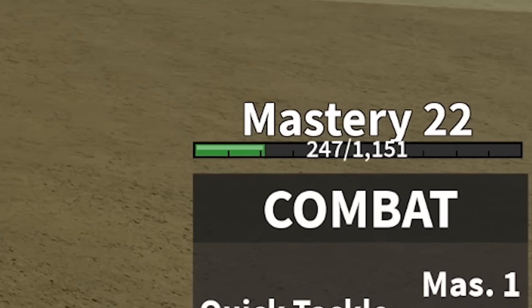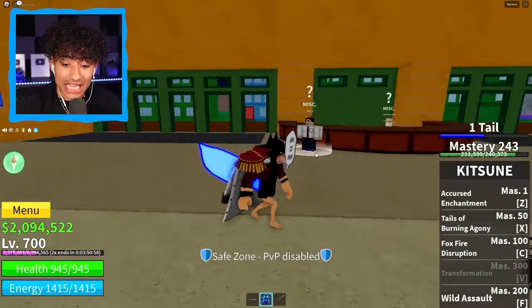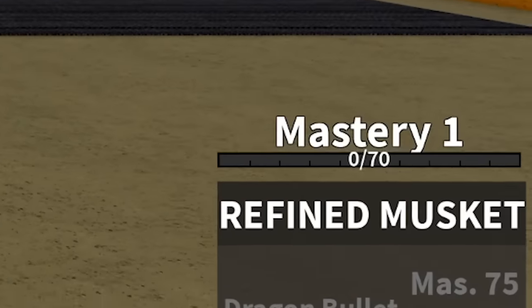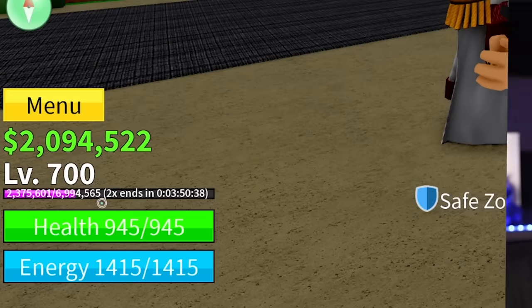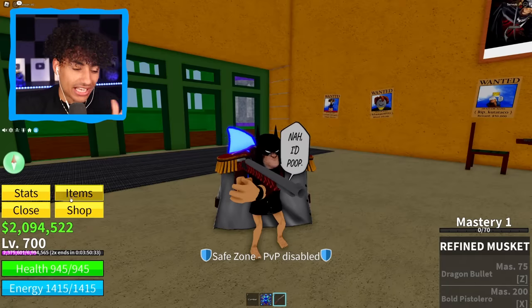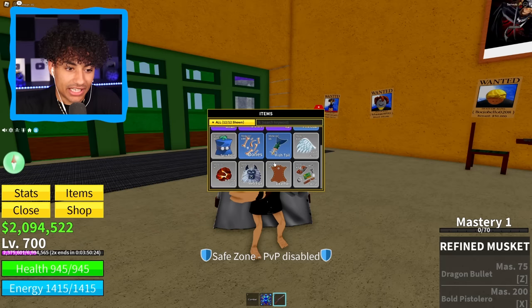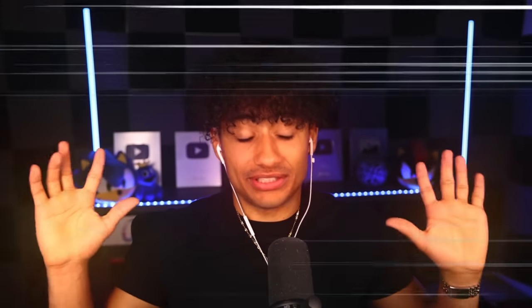We have Combat on this account at Mastery 22 — the last account was Mastery 1 Combat. Let's check out the mastery on the Kitsune. Mastery 243 — it's actually so close to getting transformation. This is awesome. The avatar isn't awesome, it's a little weird, but the account looks good. We have a refined musket at Mastery 1. We have $2 million — this is the richest account we've found so far. And we have double XP on. Let's check the items — we have a pink coat and that's it. We have a spin fruit which is garbage.